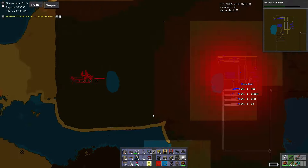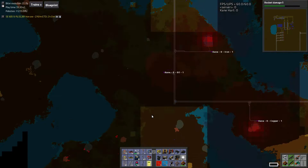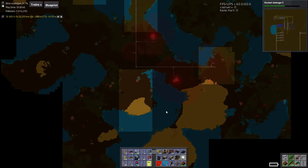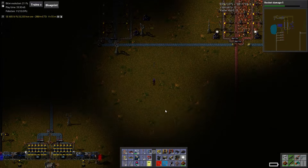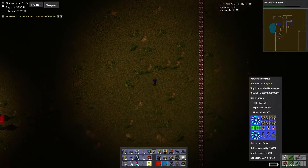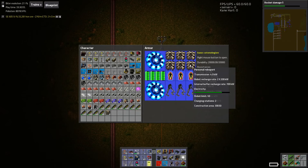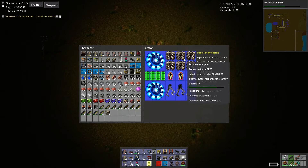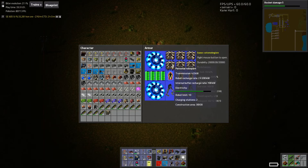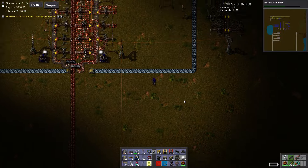I guess today would be a good day to just do some clearing down below, because I need more of the alien juices anyway and it would be a good opportunity to show you more of this armor and get it going. You probably get it charged up more if you don't move, right? Yeah. Let's leave it there — let's play around for a bit first and we'll do that near the end.